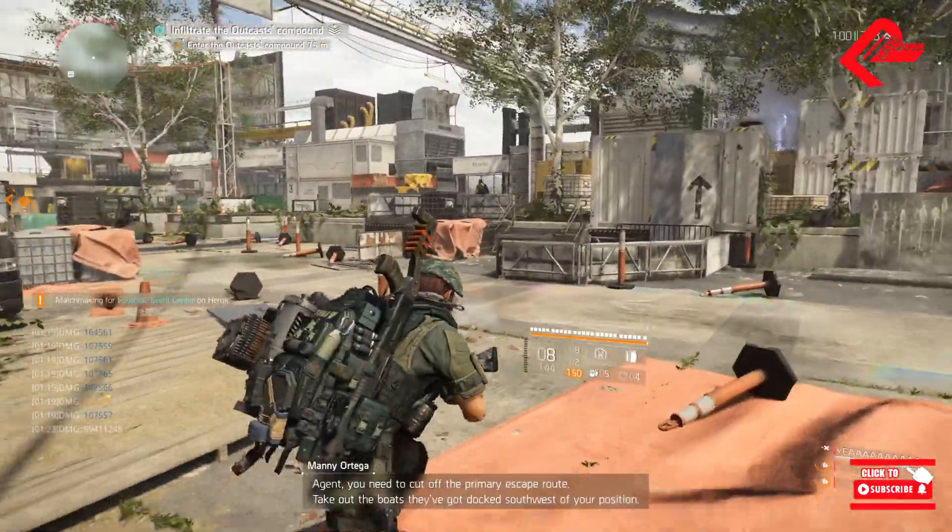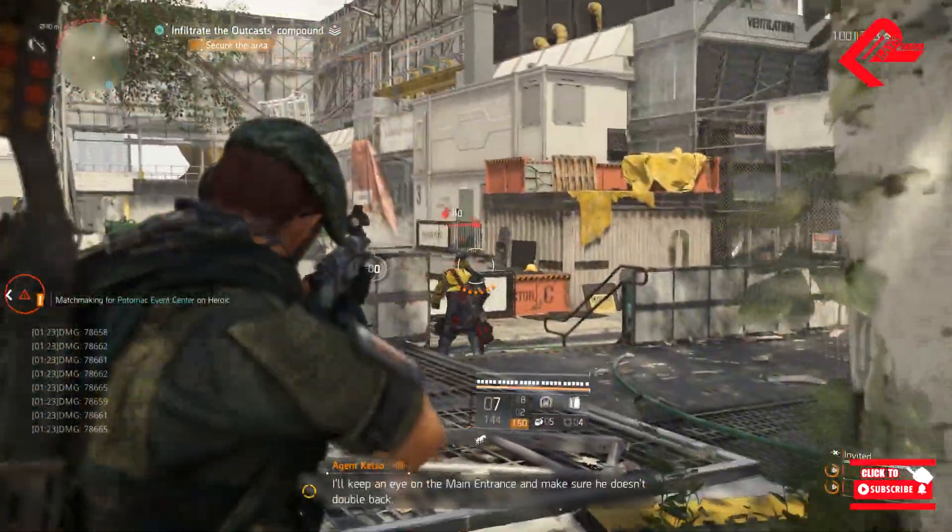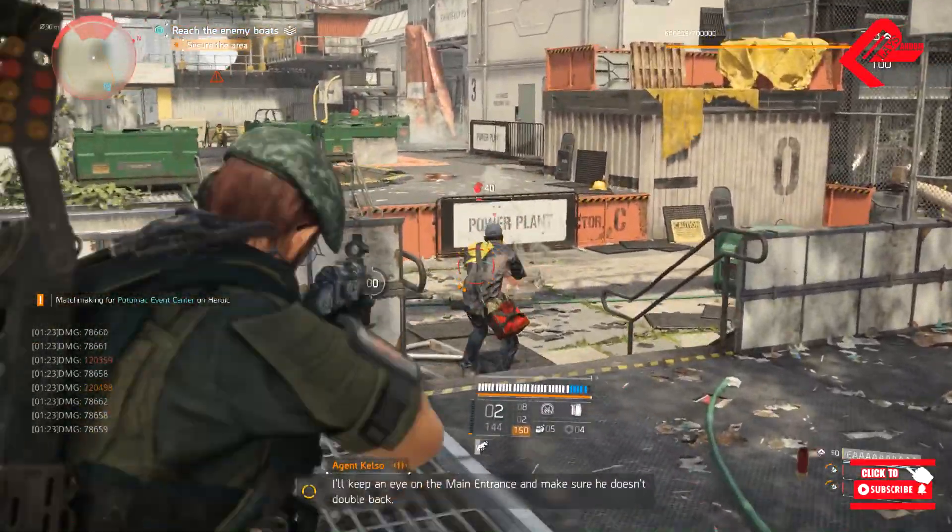Agent, you need to cut off the primary escape route. Take out the boats that got docked southwest of your position. I'll keep an eye on the main entrance and make sure he doesn't double back.